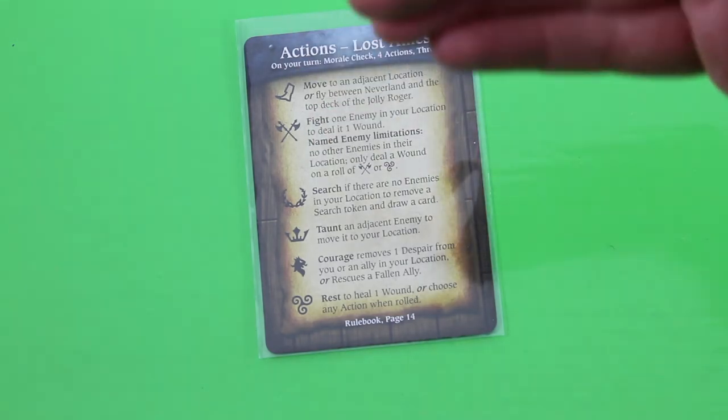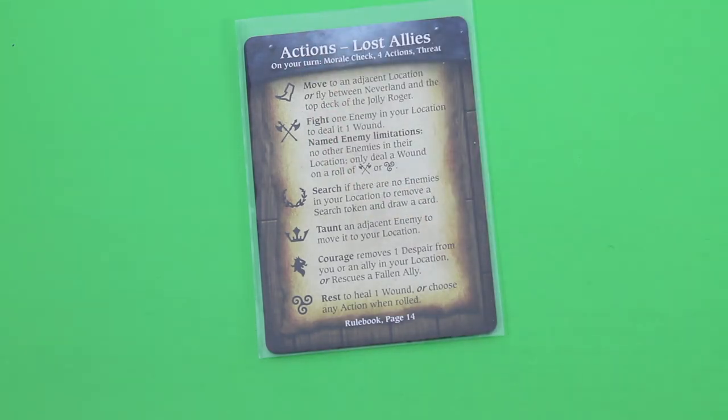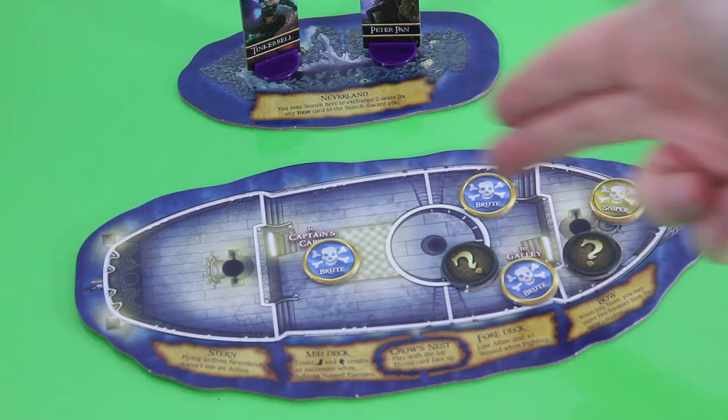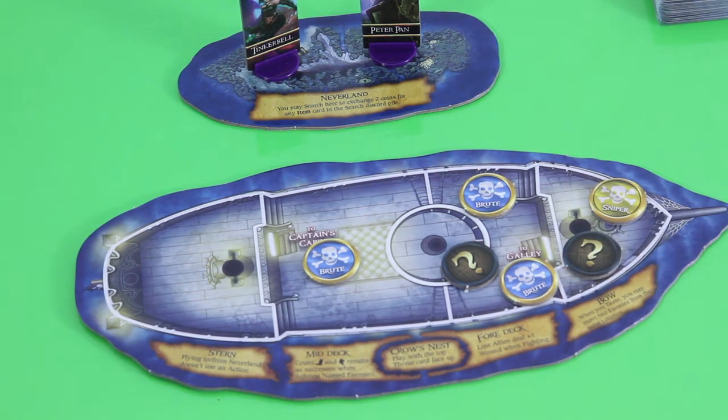We can search, taunt, use courage which removes a despair token, or rest. Right now we don't have any despair tokens or wounds, so it will be one of those first four actions. I need to protect those search tokens sooner or later — keep in mind the first four cards are definitely not orphans, but they may still be fairy dust, and I also need fairy dust to rescue the orphans. I think I should move to the upper deck and start fighting some of those brutes.